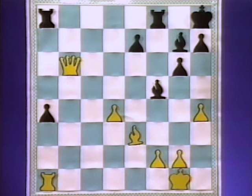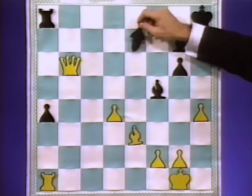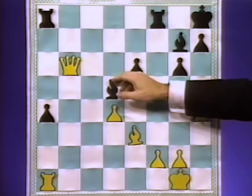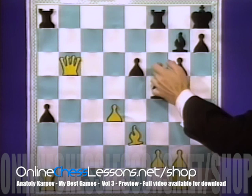Then black played e6. Well, e6 at the time looked reasonable, because you figured he wanted to get his bishop to a square where everything is protected. But for one thing, it's not so easy for him to move the bishop without losing the pawn. And secondly, it weakens some key squares like d6, f6, and as you pointed out, it weakens him on the second rank.